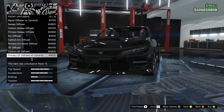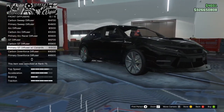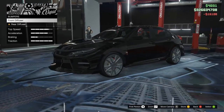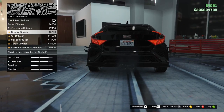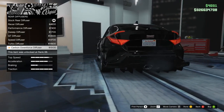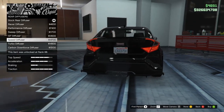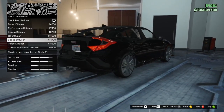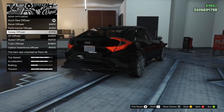I think I'm just going to go with that one, might as well. For the rear, you got the racer, performance, sweep, GT, speed, turbo, and carbon downforce. I'm not going with carbon downforce — that's ugly. I'll go with the sweep.